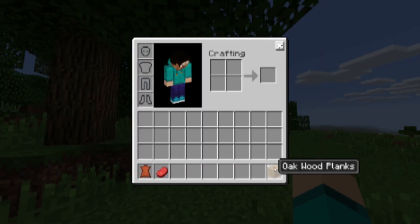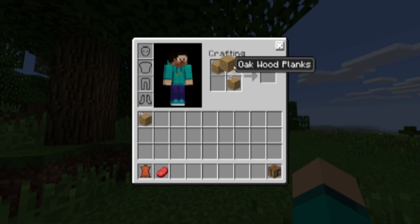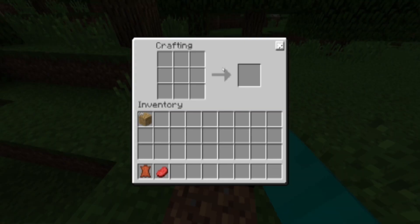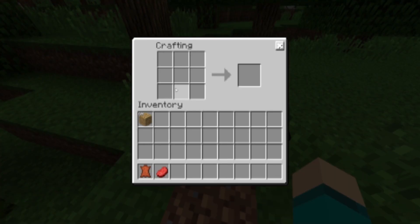A little bit laggy because we're running with this. Shift click works and everything, so that's nice. Crafting is normal. I'm going to craft myself some sticks and make myself an axe so I can grab some more wood.